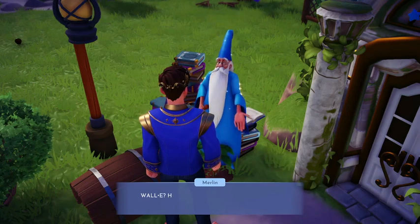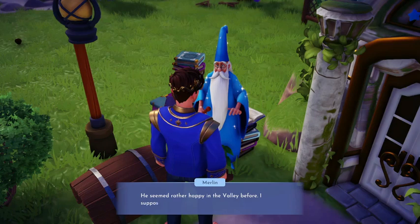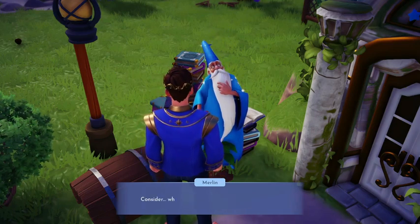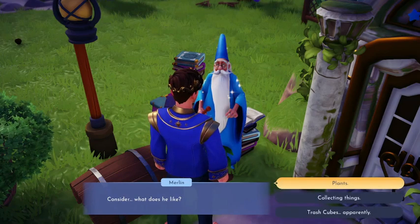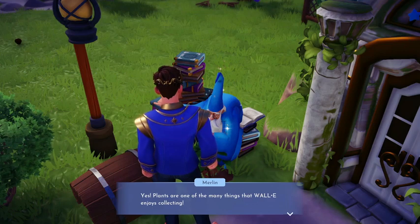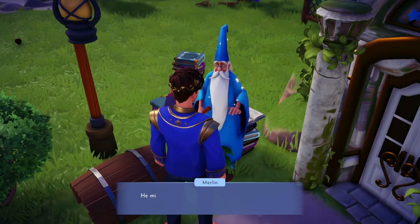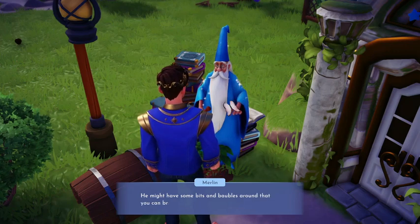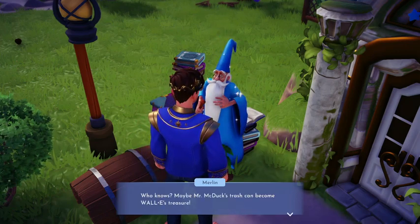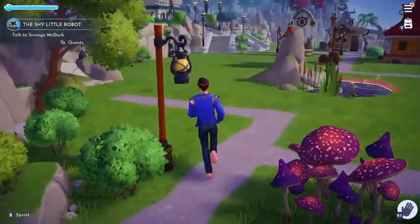The shy little robot — Wally? A charming little robot. He seemed rather happy in the valley before. I suppose you must first win his trust. Consider what does he like — plants, collecting things, trash cubes apparently. Yes, plants are one of the many things Wally enjoys collecting. Scrooge McDuck is a collector too — he might have some bits and bobbles around that you can bring to Wally. Maybe Mr. McDuck's trash can become Wally's treasure.